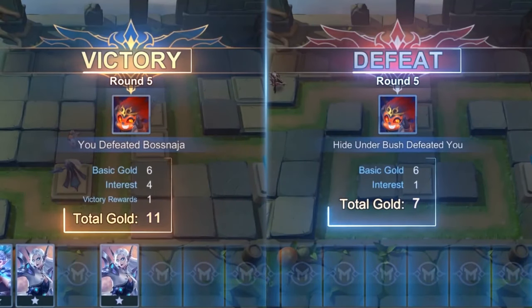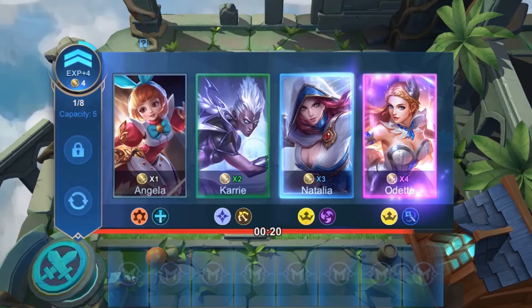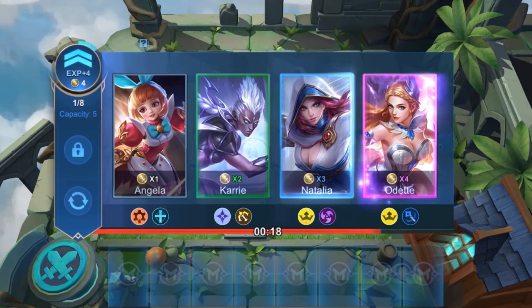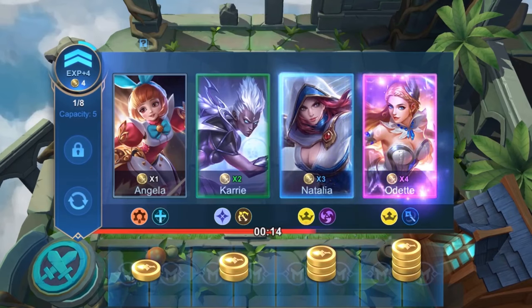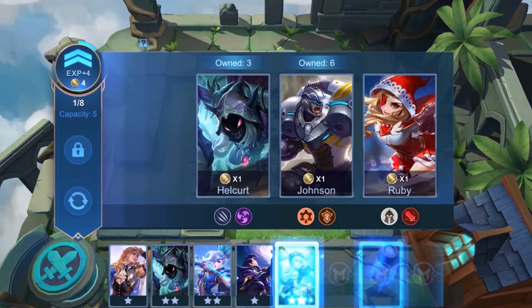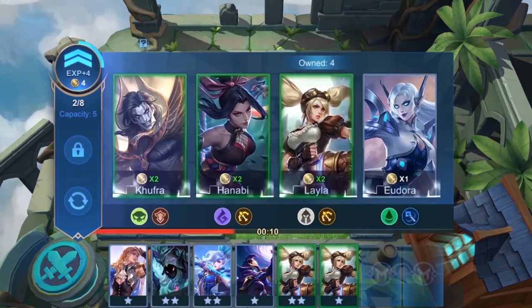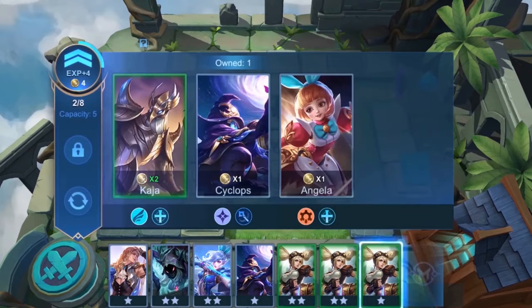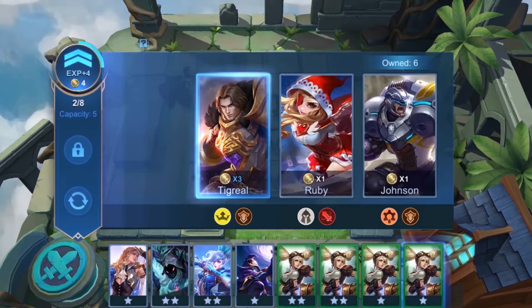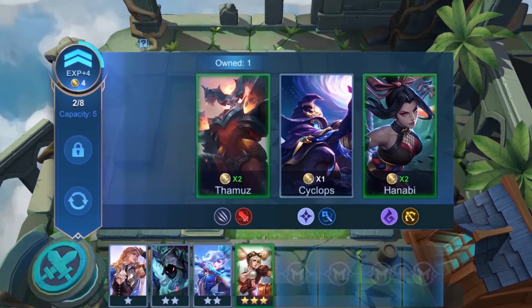After the battle ends, you will see the result, loots, and rewards. There are 4 grades of heroes in the card pool, whose prices vary from 1 to 4 gold. Once you have chosen your heroes, you will see your heroes' stars. Every hero begins with 1 star. You can upgrade it by merging 3 of the same hero with the same star. Heroes can be upgraded up to 3 stars.